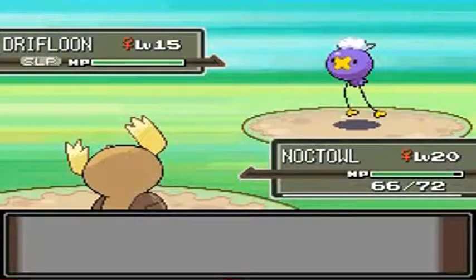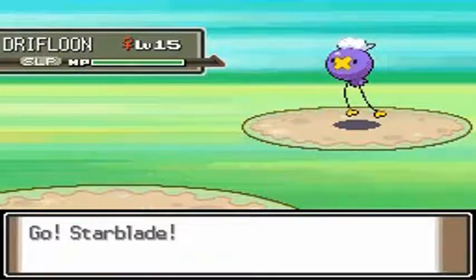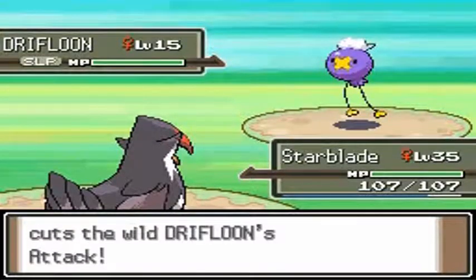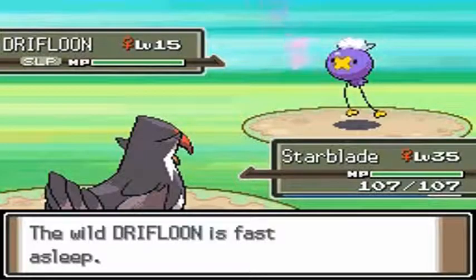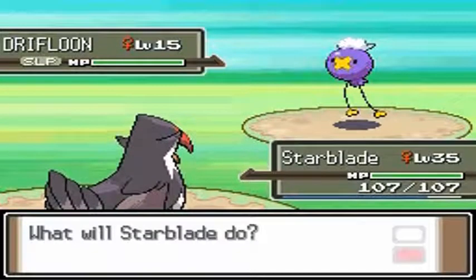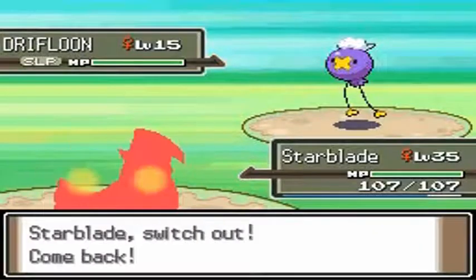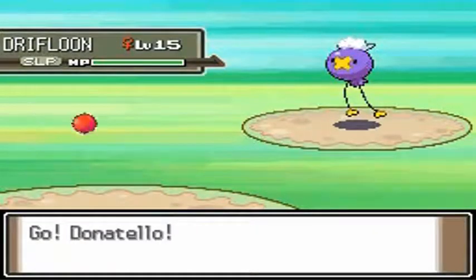My Pokémon are at level 30-35, and just one hit from any of them will actually beat Drifloon, so capturing it isn't going to be easy. I'm going to try to just intimidate it and hope for the best. Okay, you're still asleep — don't wake up. I'm looking at the moves right now — oh god, I really did shoot myself in the foot. Where are my level 15 Pokémon?